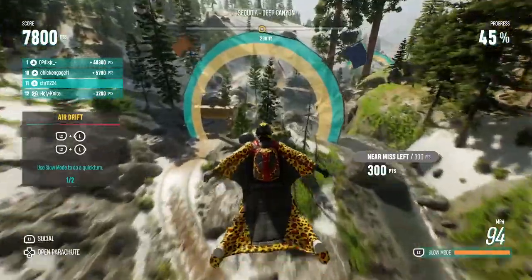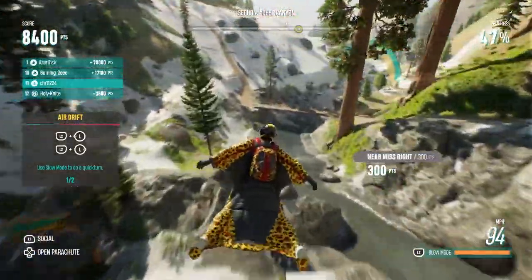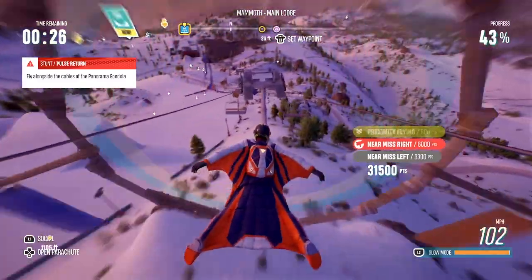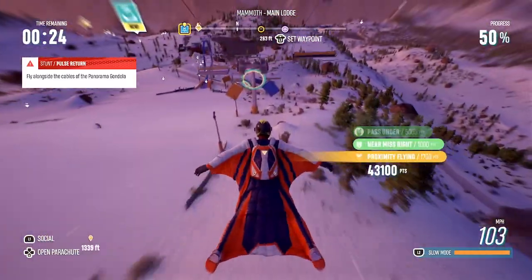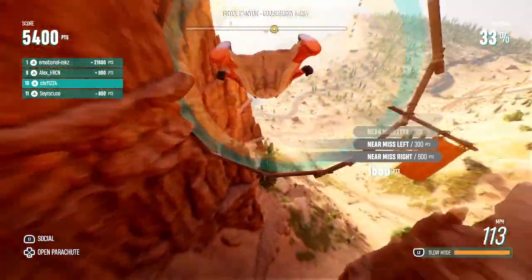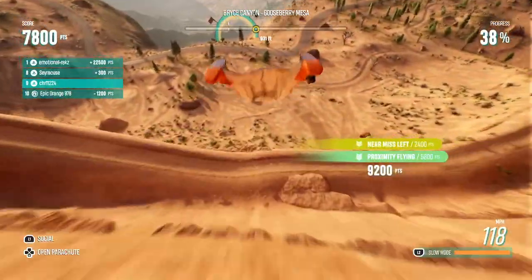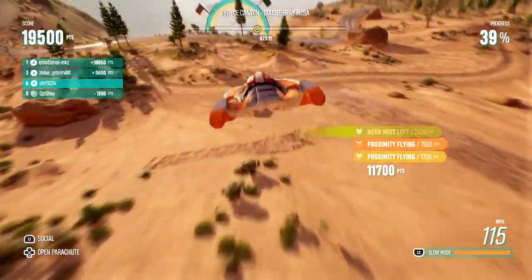The wingsuit from Super Mario is probably my favorite. The whole thing is about using your trajectory in balance with your speed. Getting close to the ground or other obstacles gives you a score increase, so being a daredevil is encouraged. And if you fail, you get to watch hilarious crashing animations — which is a win either way.